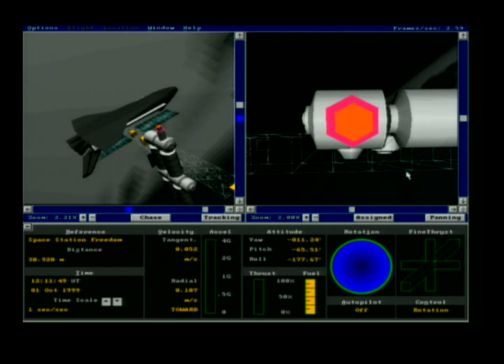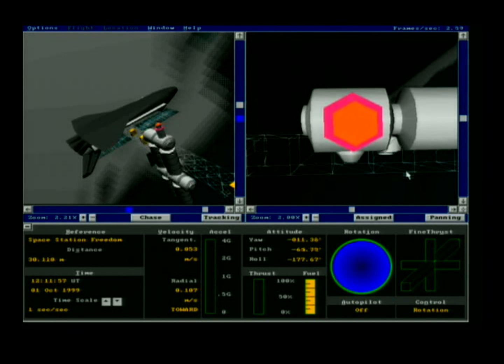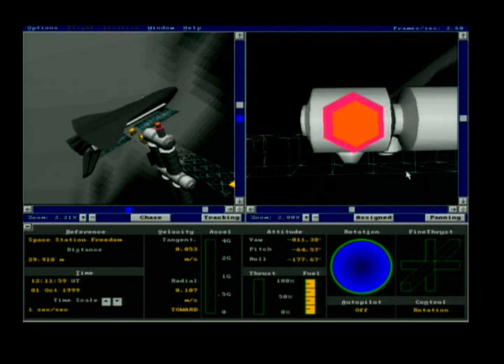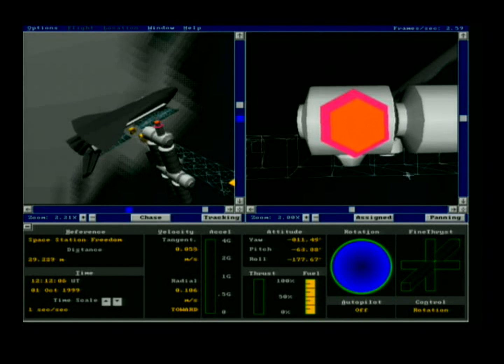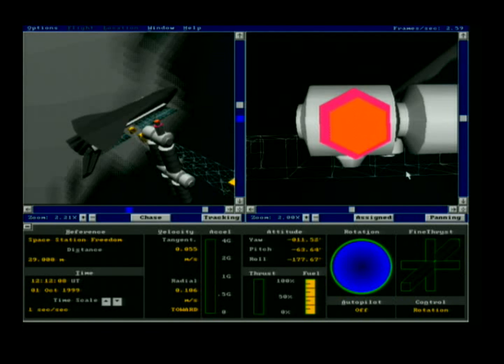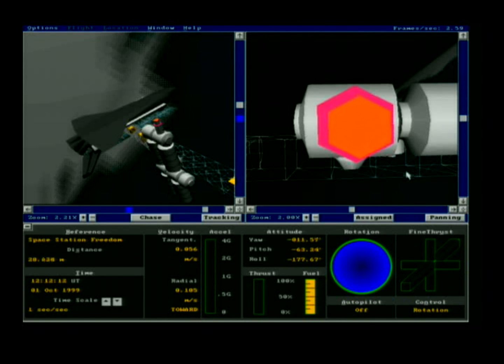As Swigert would have said on Apollo 13: 'I've got this, guys.' Looks good — not seeing too much drift at all. We're coming in at 0.1 meters per second and we're about 28 meters away, closing to about 8 meters.